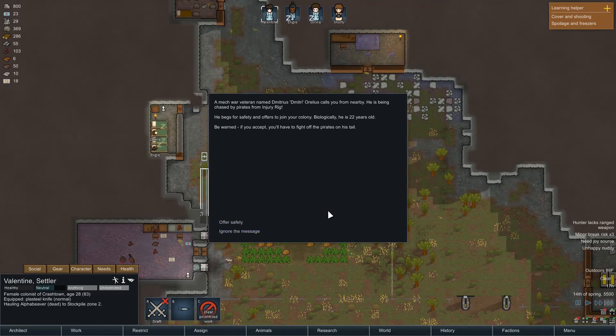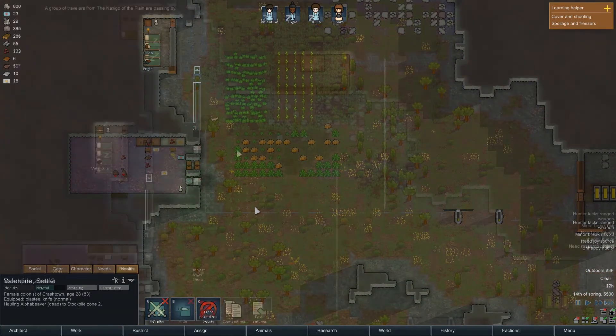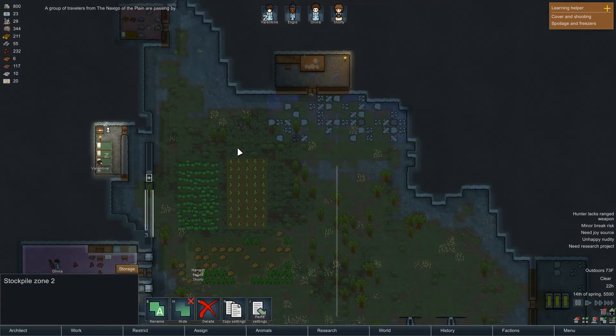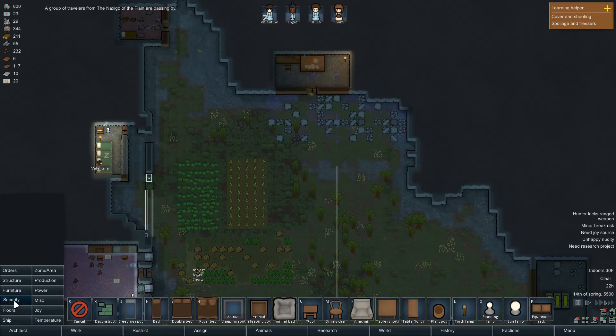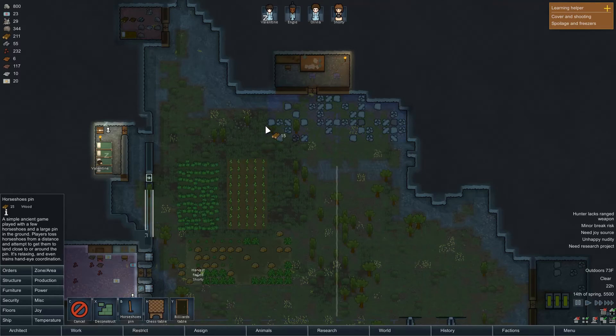I would like to offer this guy safety, but there's no way right now that I can offer him. Sorry, bud. Hunter likes weapons — needs source of joy. I didn't put down any joy. Let's put down some horseshoes — everybody likes playing horseshoes. Put down some horseshoes; we'll get you some other joy later.